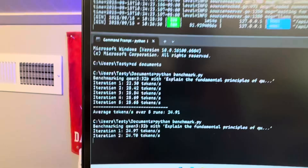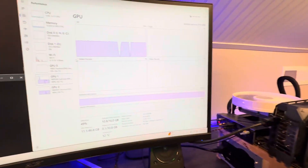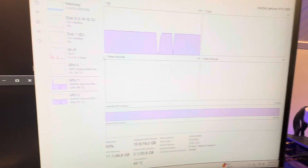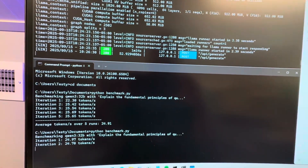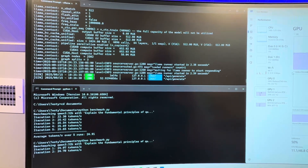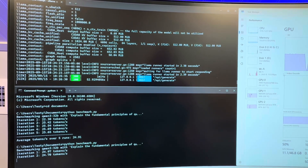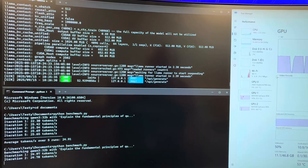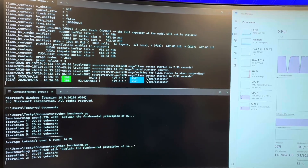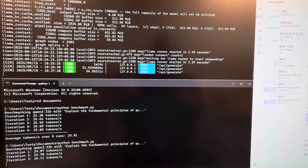It doesn't matter — it's still way less than utilizing a single monster card. The PCIe lanes really put a bottleneck, a hard limit, on performance. I'm getting 24-25 tokens a second with two 5080s running a 20-gig Qwen 3 32B model split between the two cards. I'll do the 5090 next, just a single one, to see what it does.